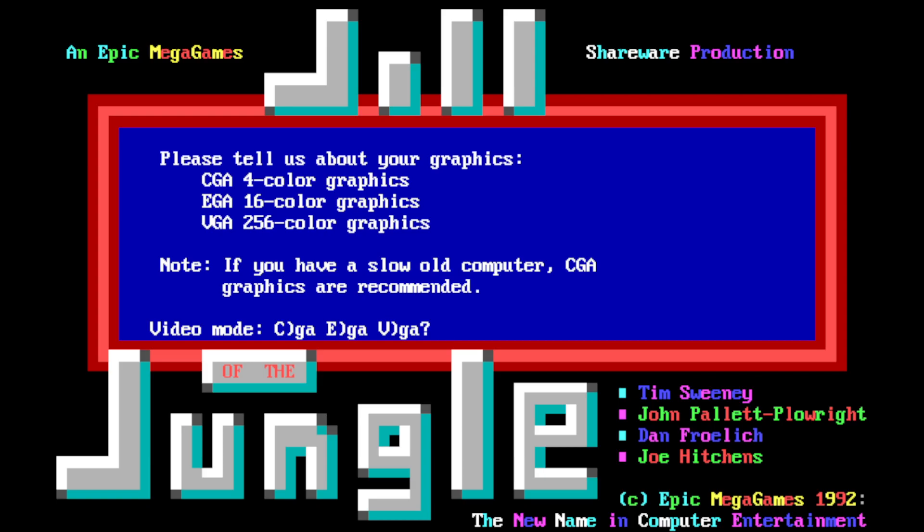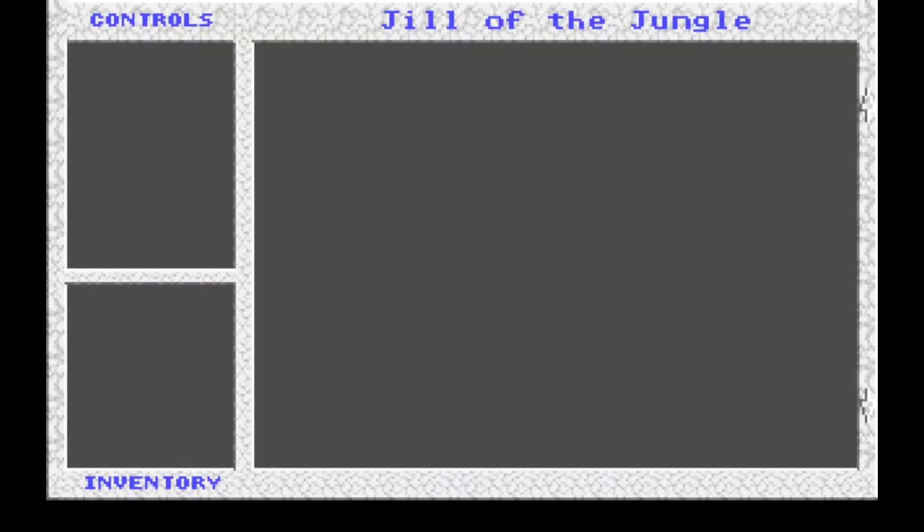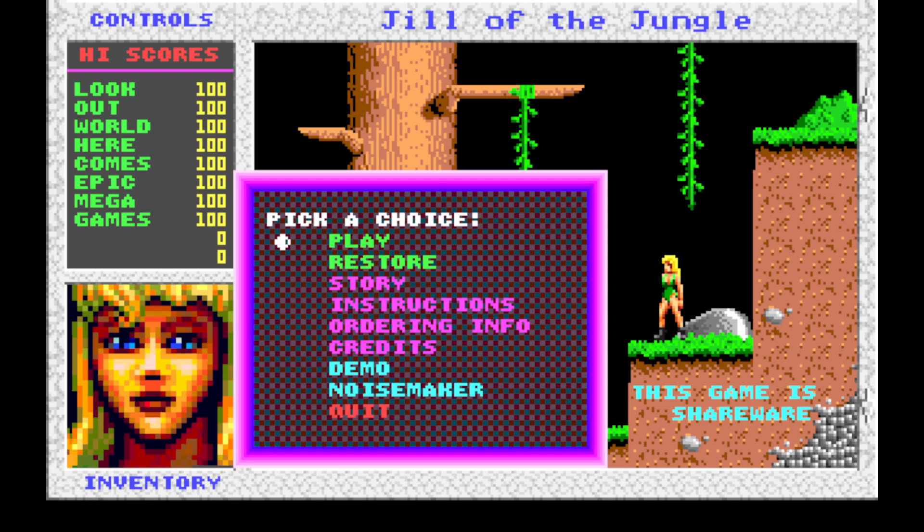I lived through all these color transitions. I've played games in black and white, all-text games, four-color CGA, 16-color EGA, 256-color VGA — now that was a jump. You ever play the King's Quest games? Try going from King's Quest 4 to King's Quest 5 and notice the difference. Anyway, I keep blabbering — waxing nostalgic on how we used to play games as a kid on PC. Not everything was as easy as plugging a cartridge into an NES or a Genesis.